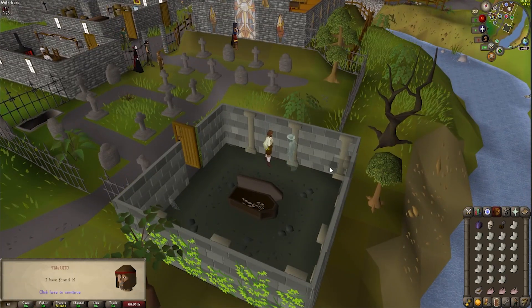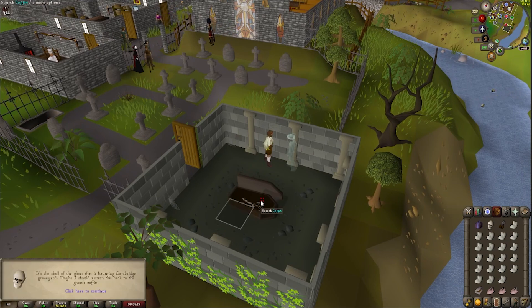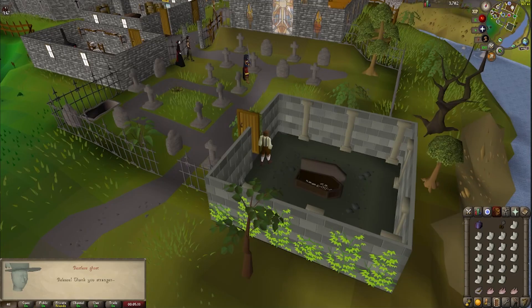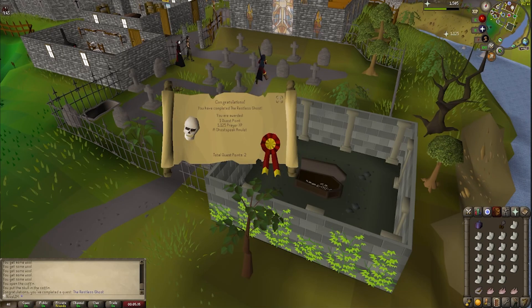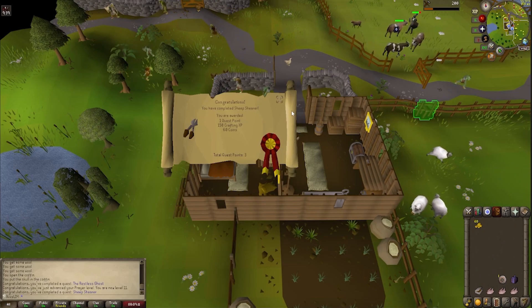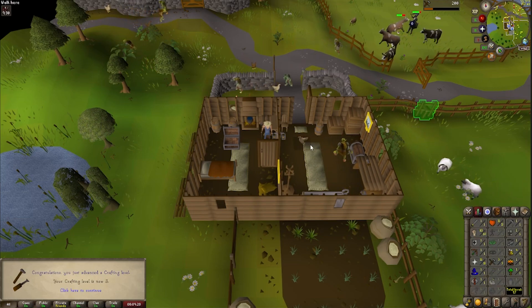Now we've got the wool, and before we go spin it up, we're gonna make a quick stop in the crypt to give the Restless Ghost his long-awaited release. That is Restless Ghost completed, bumping us up to level 11 prayer. And that is Sheep Shearer completed, gaining some more XP for us, reaching crafting level 3, and a total level of 57 — making headway towards our goals.